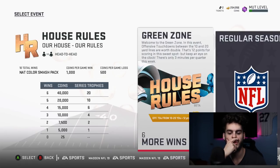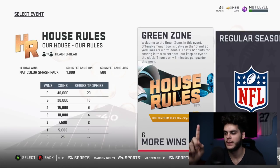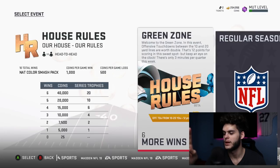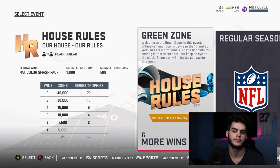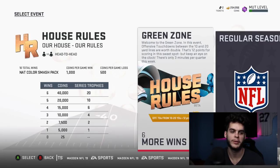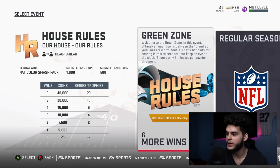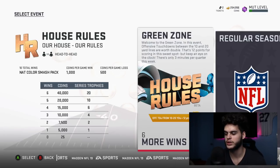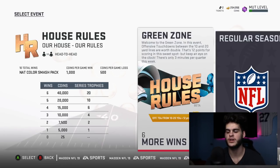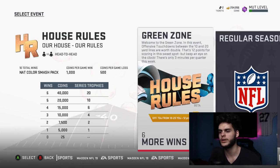It'd be cool if there were cooler challenges — like this week your running back is a quarterback and your quarterback is a running back, or you can only run trick plays with a bunch added in. I think there's a lot of cool things that could be done with House Rules. I had a really cool idea that I said on Twitter — I can't remember it right now, but when I do I'll tell you guys.